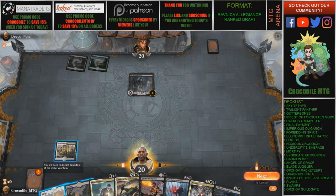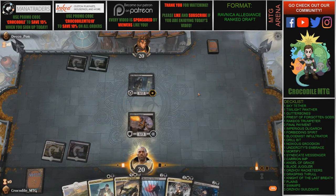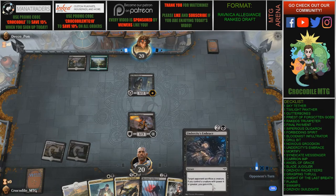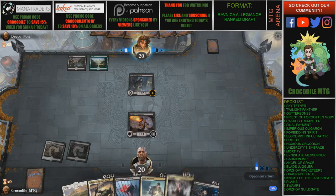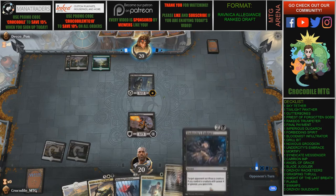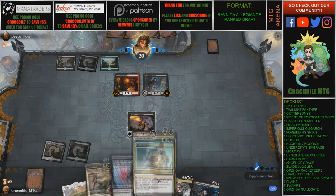Some green-black going on here — I like it. Let's play this Rakdos Trumpeteer. I drew this Mortify and also the Undercity's Embrace, which is pretty good. I have 3 removal spells in hand which is absolutely fantastic. Orzhov was really nice — it has some quick aggression early game and a lot of removal spells in the Ravnica Allegiance format. Overall I'm just pretty happy with how the draft went.